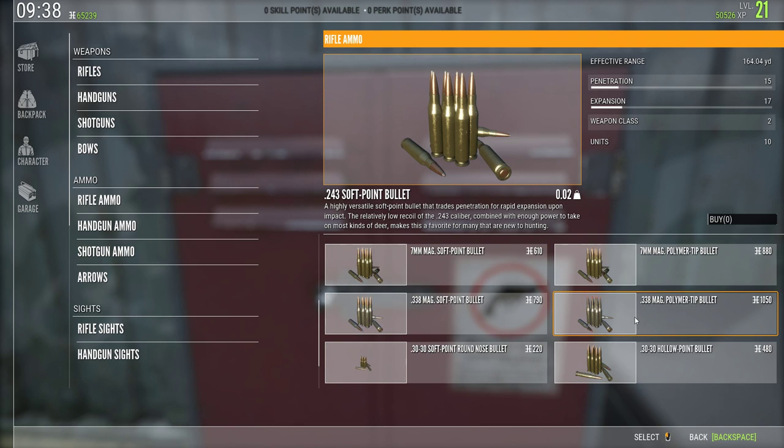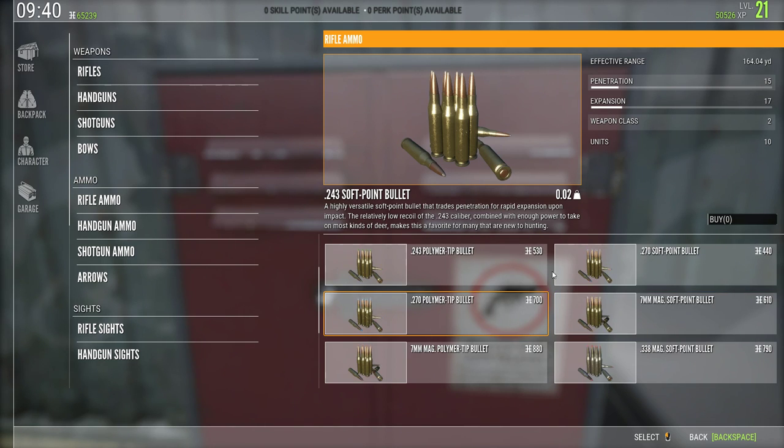For a quick cost comparison: you're going to be spending a little less than $300 more per 10 bullets, so really about $30 a shot extra. You might say that would add up over a long time, but I really don't think the price difference should scare you away from using polymer tip bullets.